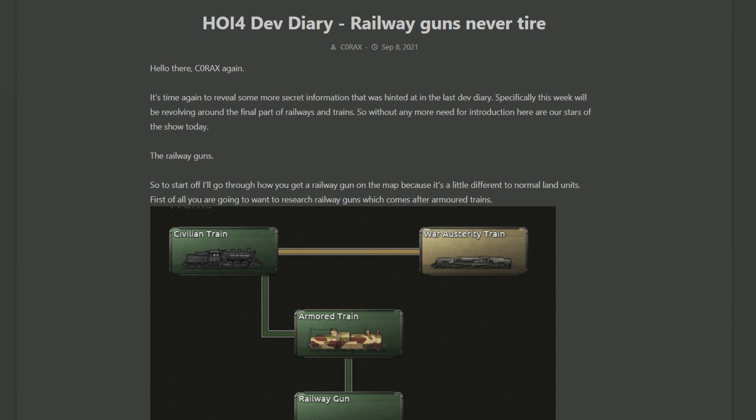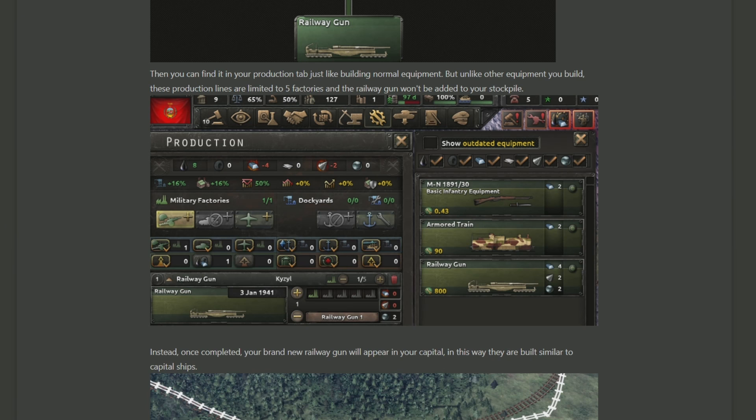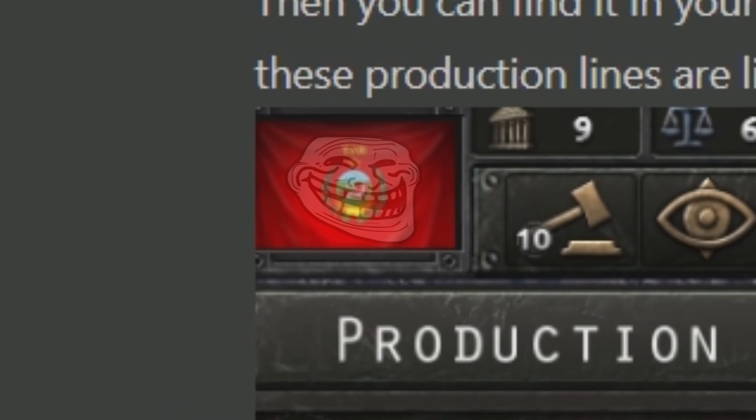For those of you who are staying, let's quickly cover some railway guns. Last week we got to find out what was just below the armored train, which we kind of already knew was coming. But there's the clarification — it's a railway gun, which has its own little slot to be researched. We also see that railway guns are specifically going to be built using military factories. You can do a maximum of five military factories per railway gun, and you have no ability to decide where they are deployed — it's just in a capital city. And in this case, we're talking about Tannu Tuva building railway guns. Good one, Tannu Tuva.